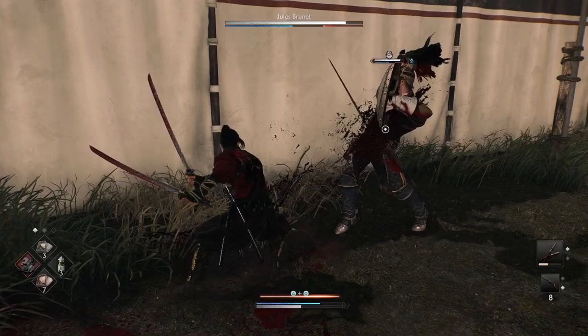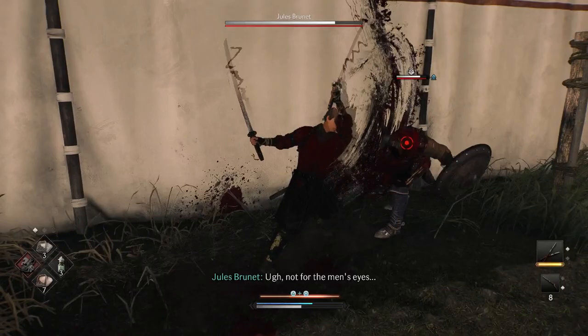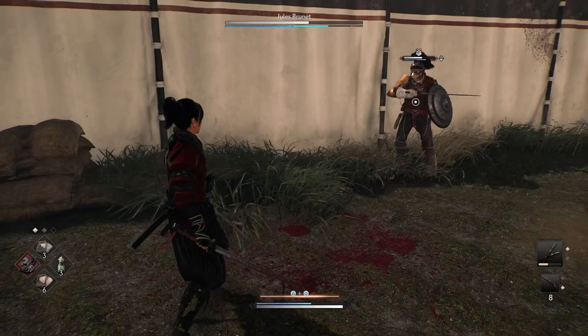The Sword and Shield fight is still the same as the first one, so nothing changes here. We're still baiting his one-hit attacks, his rush attacks — he has that quick jump, but I'm really just baiting his jump attacks and his roll attacks, most of his one-hit strikes and two-hit strikes.